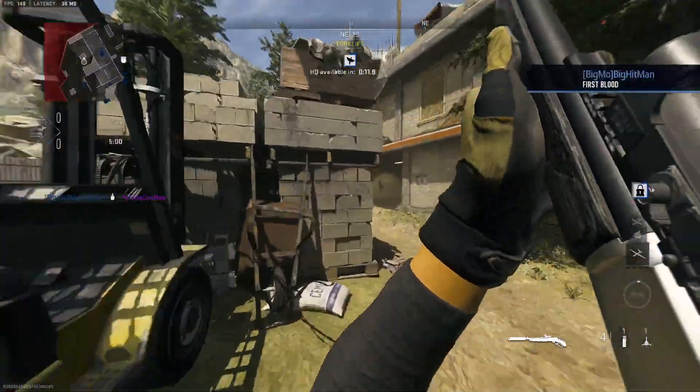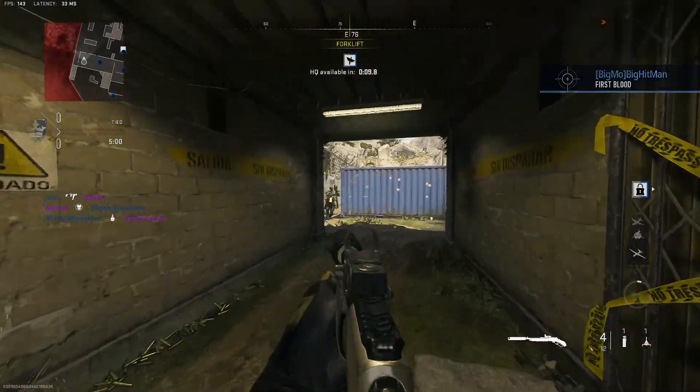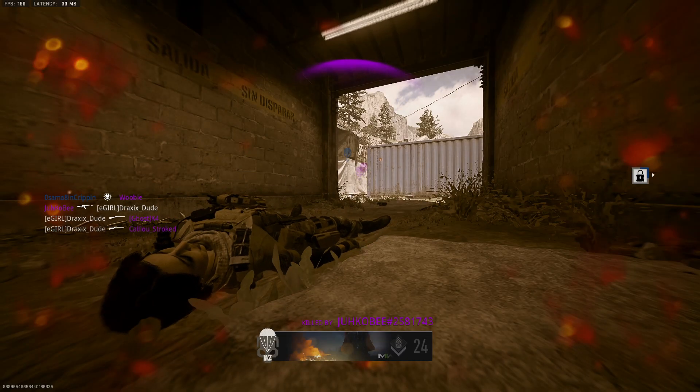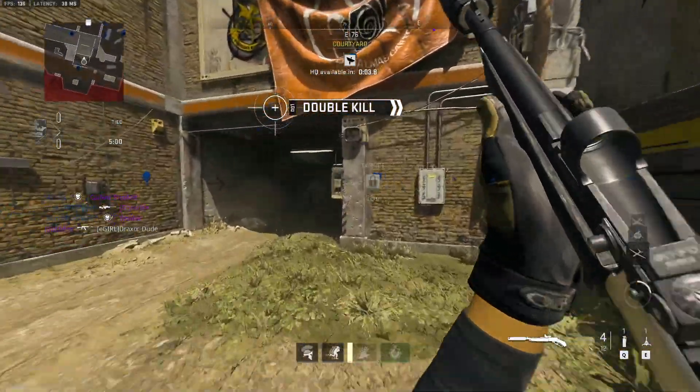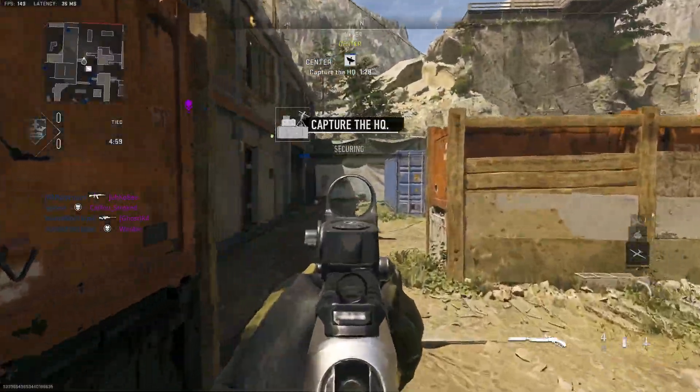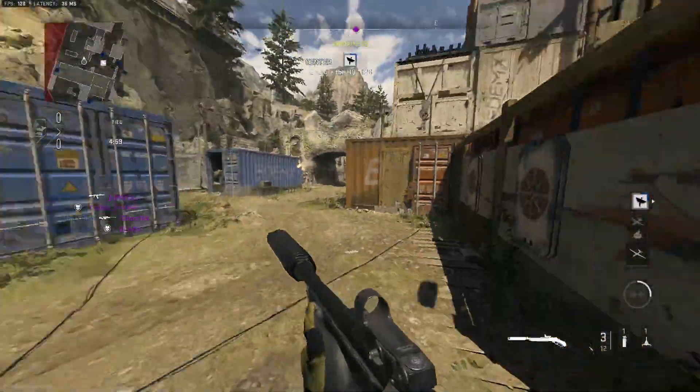Objective located, move out. Taking effective fire — walking dumpster fire! Target down! 8-shirts online, capture them, secure your head for them.